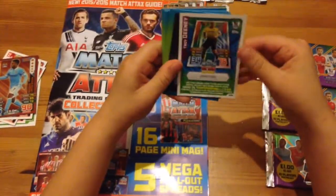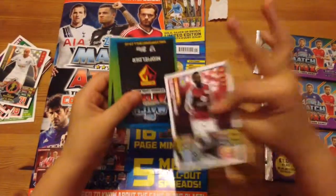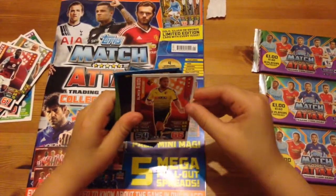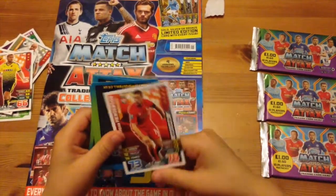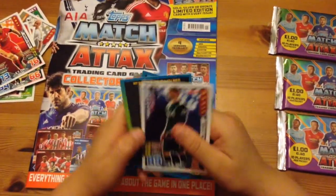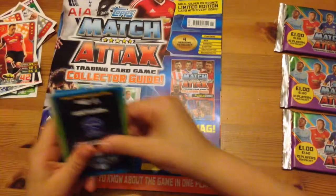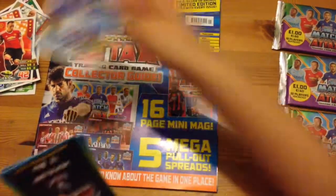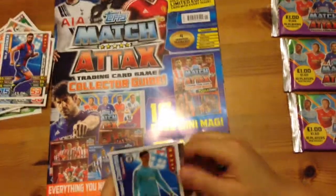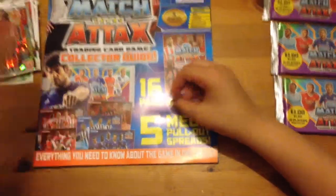We've got the Troy Deeney code, we've got John Jo Shelvey all-rounder, Ezequiel Garay, Armand Traore, Jordan Henderson captain, Hugo Lloris captain, Phil Jones, Muhamed Besic, Mile Jedinak captain, Fabio Borini, and Jermain Defoe star player.